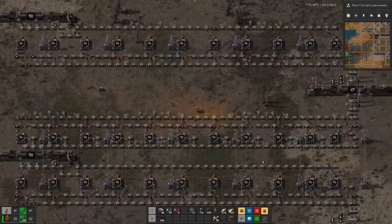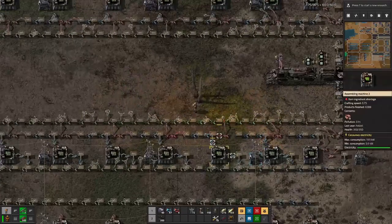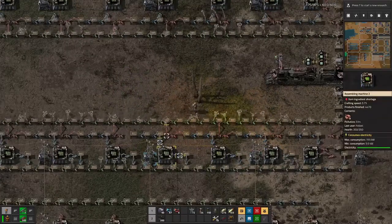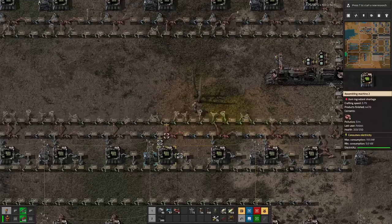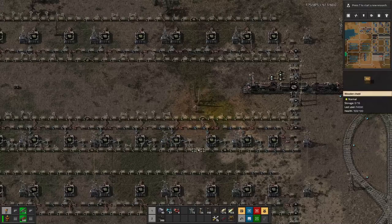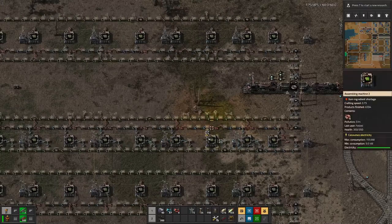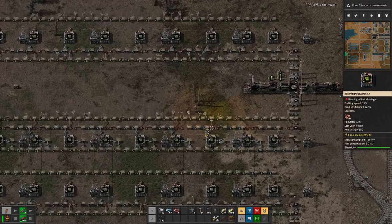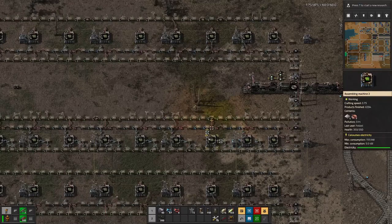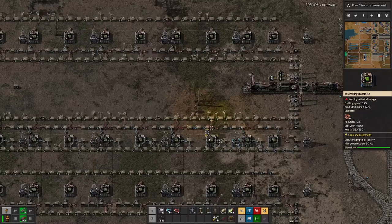Looking at the green circuit production, we can see that only the first three or four machines get enough iron to actually produce circuits. I would imagine that further down the line we can improve on that.